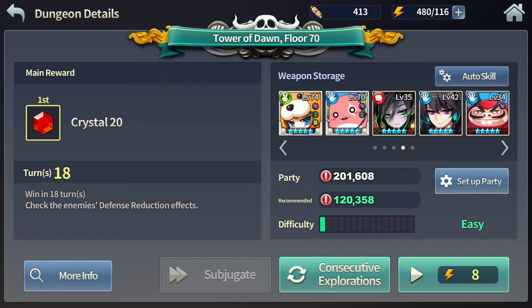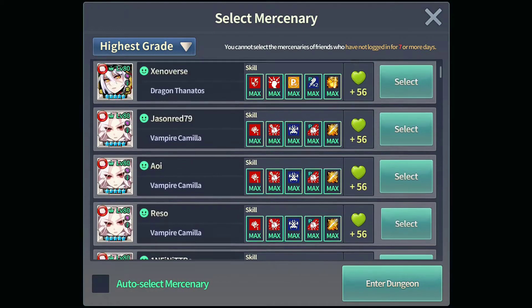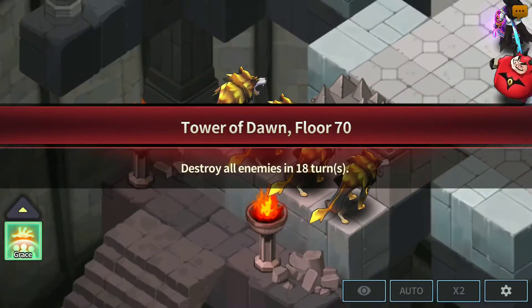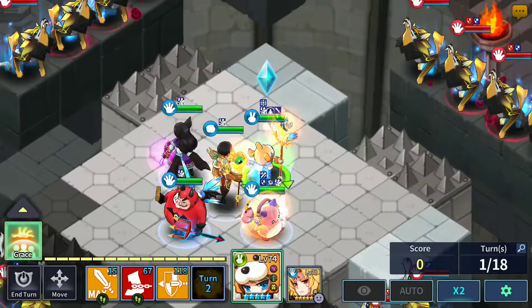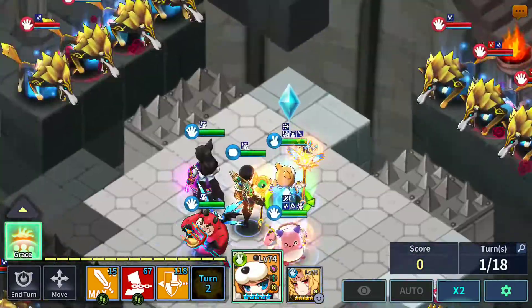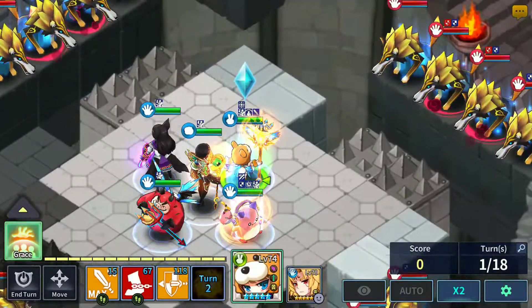Hey, what is up guys, guitarrock here. Welcome back to another Tower of Dawn guide — we have floor 70. This floor is gonna be slightly difficult for beginners. What you want to do is have Grace up, and destroy the exposed enemies — though none of them are exposed yet at the start.